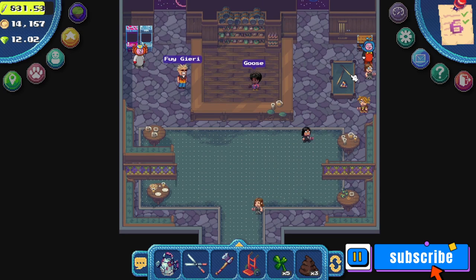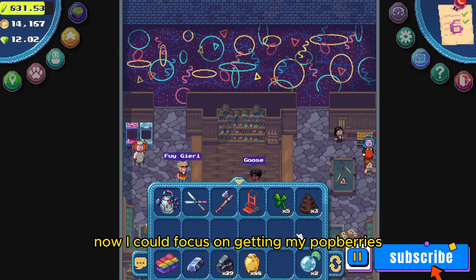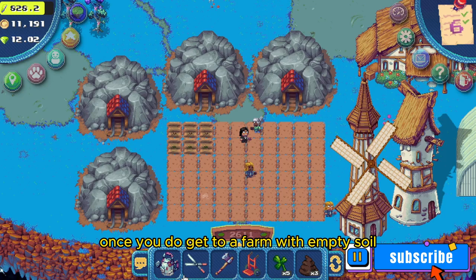Luckily I have more honey stored away in my chest at the Drunken Goose. Now I can focus on getting my potberries, and I'll show you how to farm those now. Once you get to a farm with empty soil, go ahead and plant your potberry seeds. Make sure you have enough energy, as it's going to cost a lot just to plant, water, and harvest them.